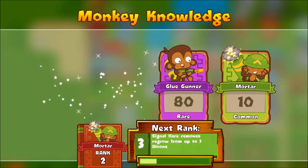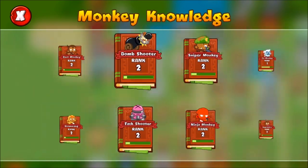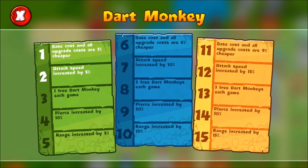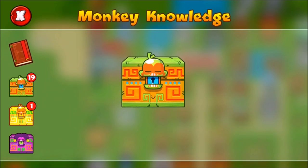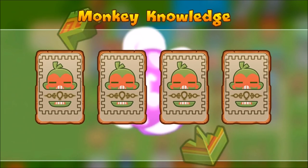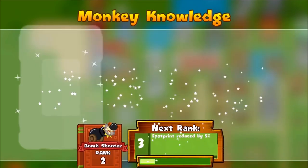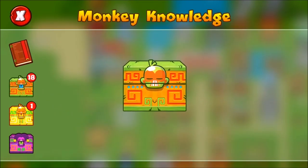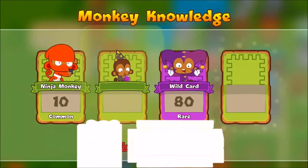So basically what the monkey knowledge packs do is unlock levels for all ranks for each tower. You can see if I get to level 3 on the dark monkey, it gives one free dark monkey every game, piercing increased by 10%, etc. These cards unlock levels and give you experience points towards them. The ancient packs have some really cool stuff in. I'm just going to go through these really quickly and see what there is.